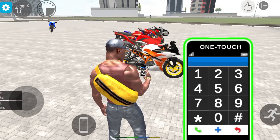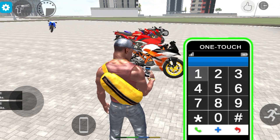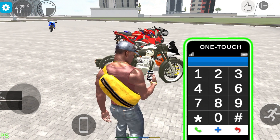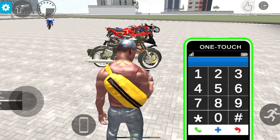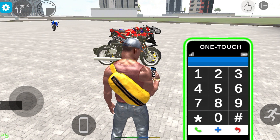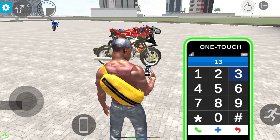Additional numeric codes demonstrated include 350, 200, 220 for various bikes and vehicles in the game.